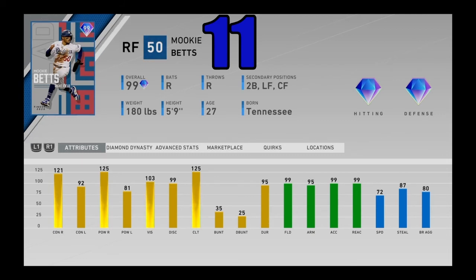At number 11, I got a little bit of an interesting pick, and some of you in the comments may disagree. He destroys right-handed pitching — Mookie Betts destroys righties and can be effective against lefties as well. He's got 95 arm strength and can play second base and every outfield spot, plus 72 speed. Mookie Betts is one of the best hitters in the entire game. He's got a very nice swing and is just a destroyer of right-handed pitching, sneaky good against lefties too. He's one of the best fielders in the entire game — you don't run on Mookie. Mookie Betts coming in at number 11.